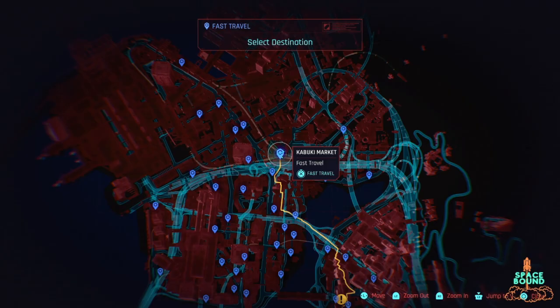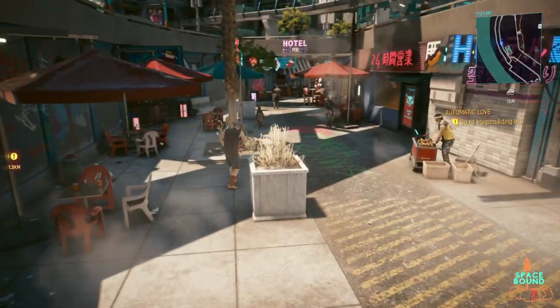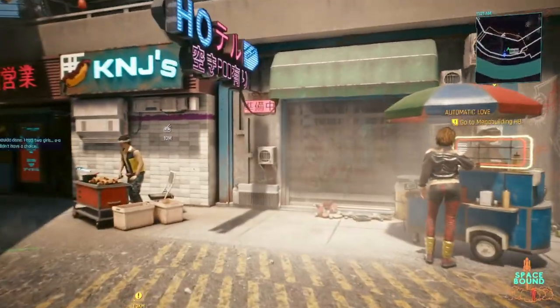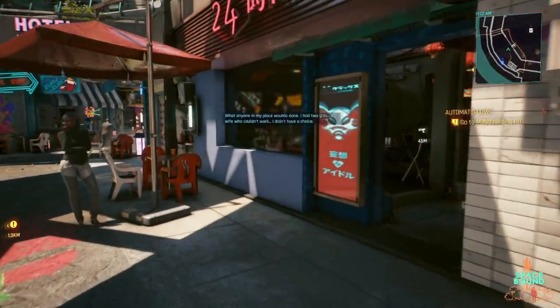The next step is to head over to the Kabuki Market to get some cat food. Now there's a few different ways you can do this, but in my opinion, heading over to the Kabuki Market is probably the easiest way to do it. You're just going to go to the food vendor that's in the market, and after a little bit of colorful dialogue, you'll have the option to buy some cat food.